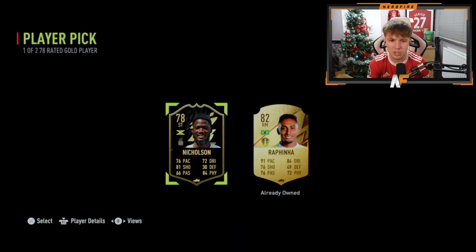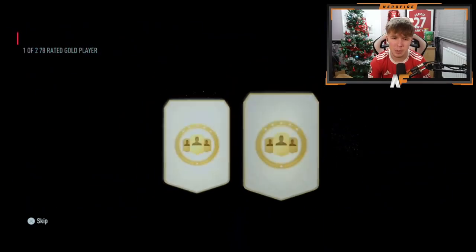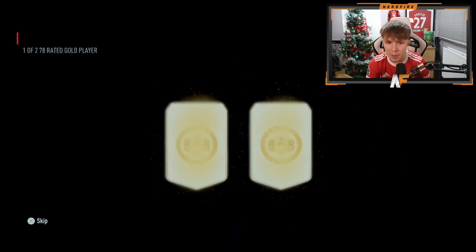It's mainly low-rated cards showing up. Winter Wildcards should be appearing. In-form Nicholson — we'll take him in case he needs an inform for an SBC. Adamitriore — there are three more left on this page. 84 Zedge, that's the first boards card in a while. Two more here on this page.